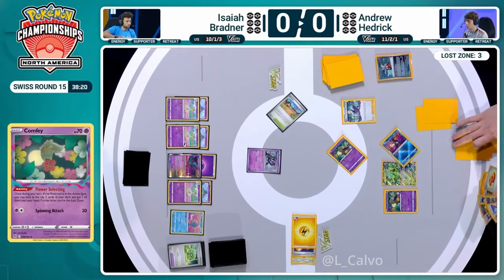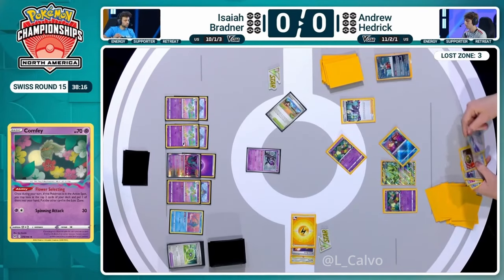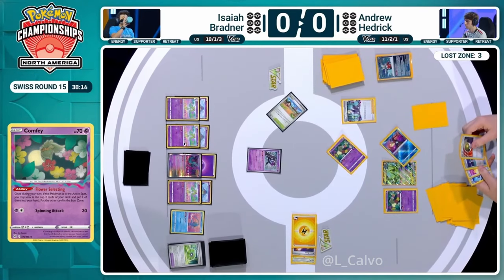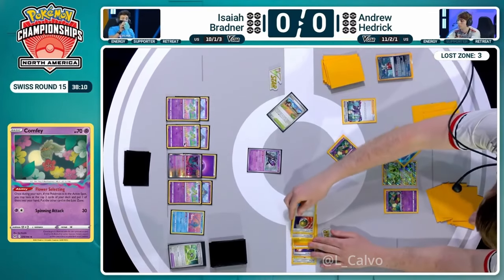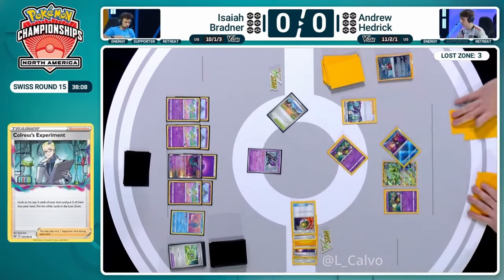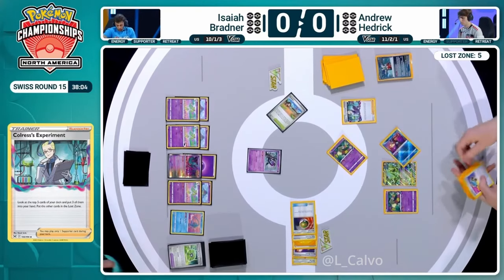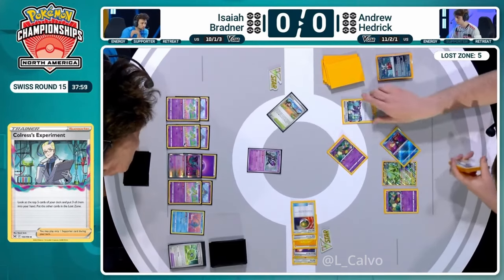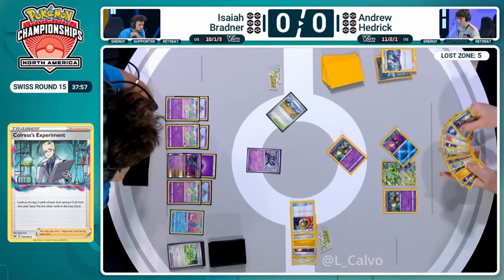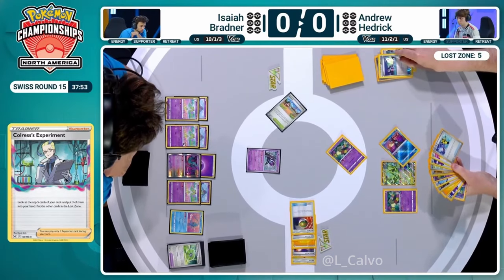With the amount prized, with the one in the Lost Zone, with a bunch in hand, there's very little energy in deck right now unless we've seen a Super Rod. We have done one Super Rod so far, so there are some in there. There's another one in hand as well for Andrew. Might want to use a switch first and get one more Flower Selecting to just scout all the options here. That's what we are going to see.